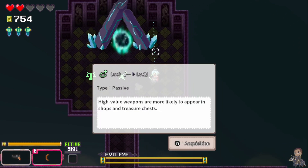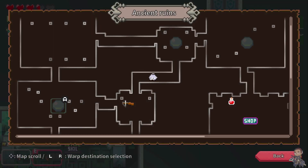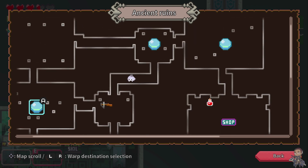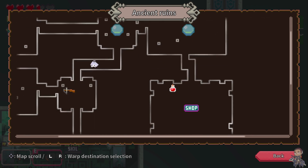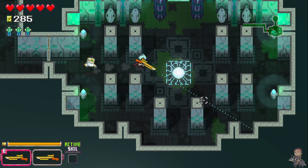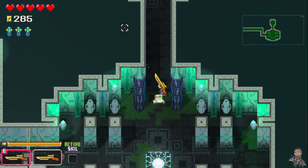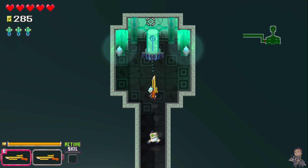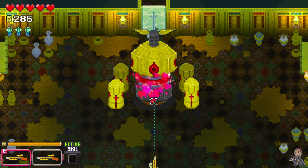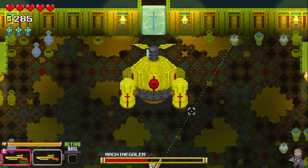Mystic Gate also features procedurally generated dungeons divided into individual rooms. The player can fast travel from any room where they've killed all of the enemies — a quality of life feature that makes navigating through the dungeons easier as the rooms get bigger. To complete a dungeon, the player must collect three to five keys and unlock the boss door. The bosses are unique and have their own attack patterns, and once the player understands those patterns, defeating them becomes a matter of skill and strategy. The game also provides a helping hand by giving players more health potions in chests as they progress.